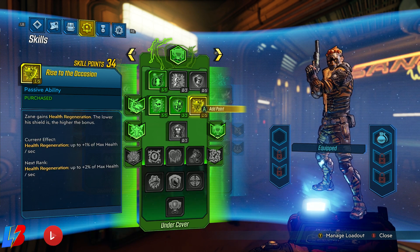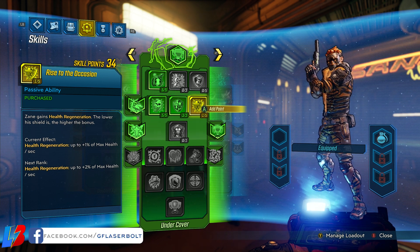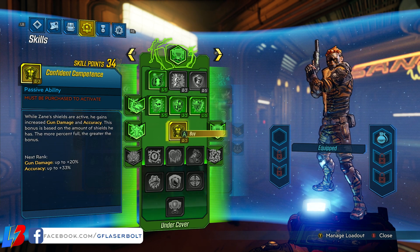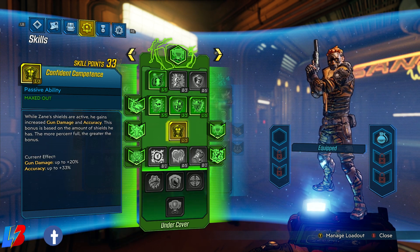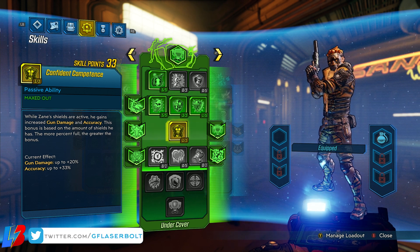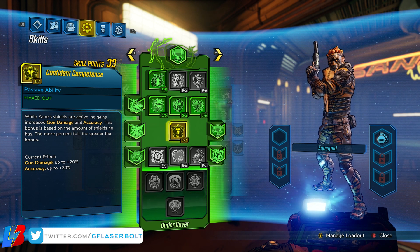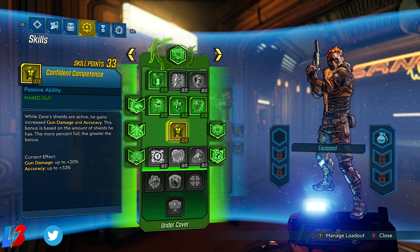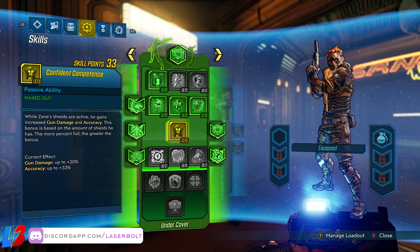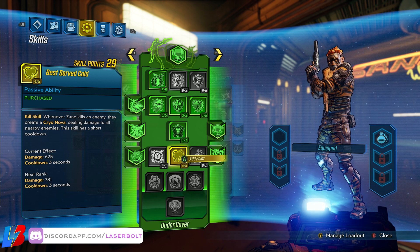We're going to dump one point into Rise to the Occasion — Zane gains health regeneration; the lower his shield, the higher the bonus — important for survivability synergy. We're also dumping one point into Confident Competence, which increases our gun damage and accuracy. Accuracy is quite important for this build as we'll be fighting up close where it can be hard to see enemies, so spray and pray is very cool here.